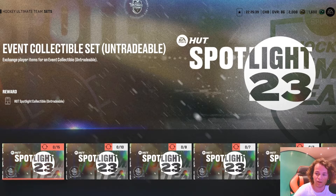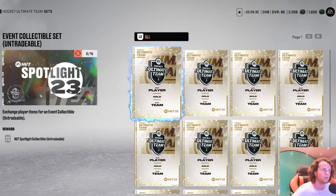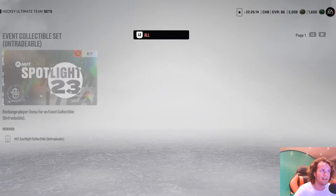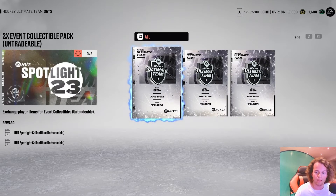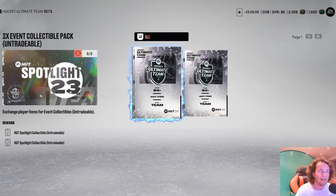Check out the HUT spotlight sets now. These are all for one spotlight collectible: trade in 15 gold players, trade in 10 80-plus players, trade in 8 81-plus players, trade in 7 82-plus players. And for two spotlight collectibles: trade in 3 83-plus players, or trade in 2 84-plus players.